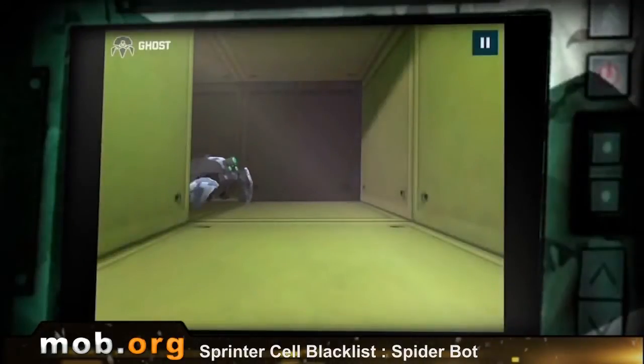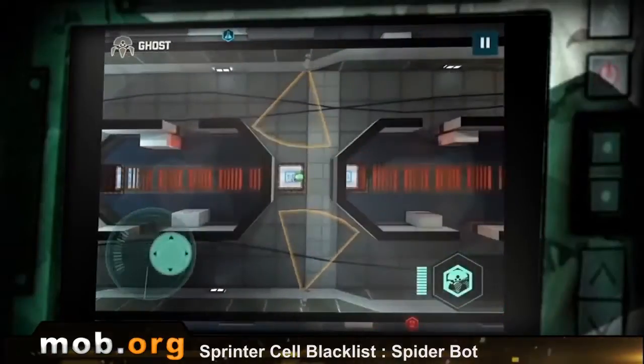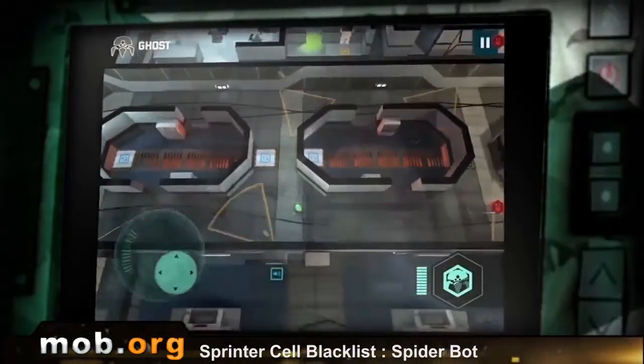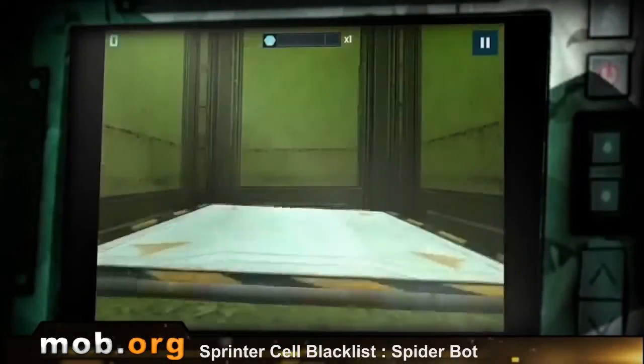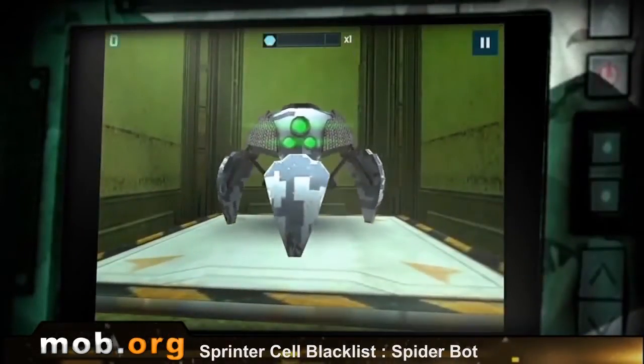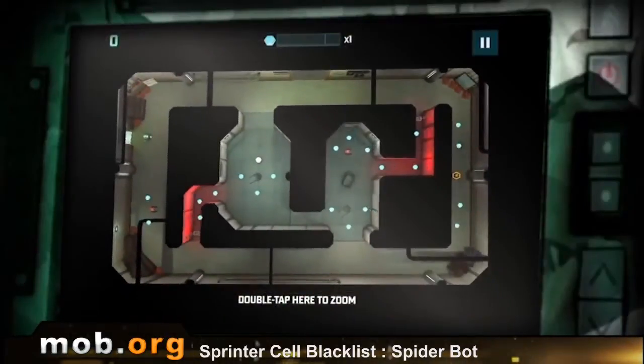This game has three independent modes: Stealthbot, Spiderbot, and Strikebot. The objective of the basic mode, Stealthbot, is to sneak into a secret laboratory and steal a crystal. To do this, you have to hide from security, avoid the alarm system, and eliminate the enemy scientist in order to pick up the coveted crystal.